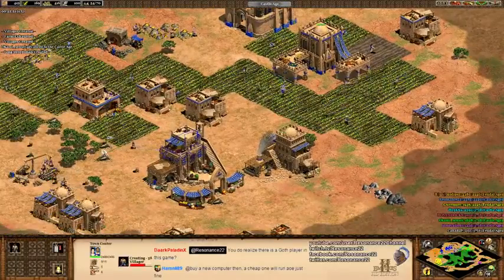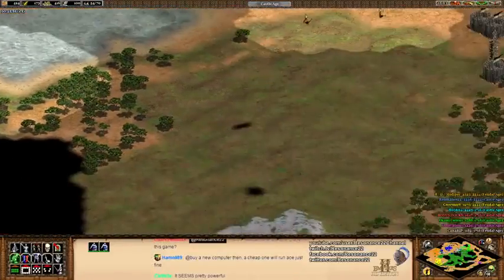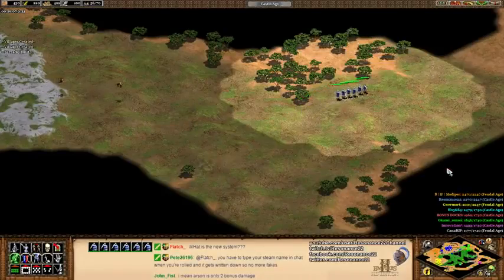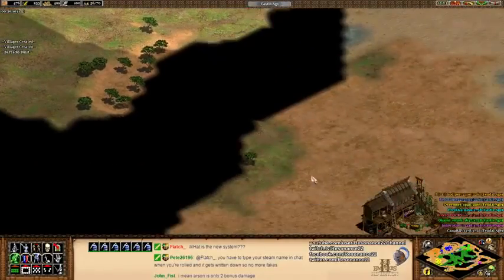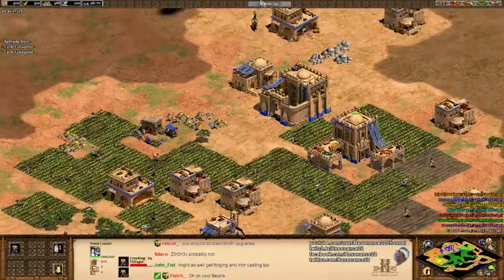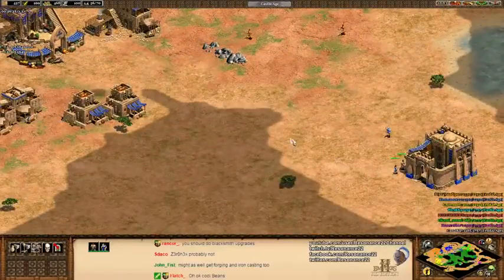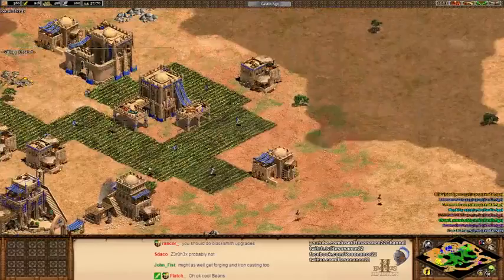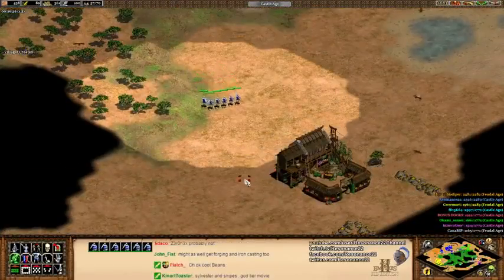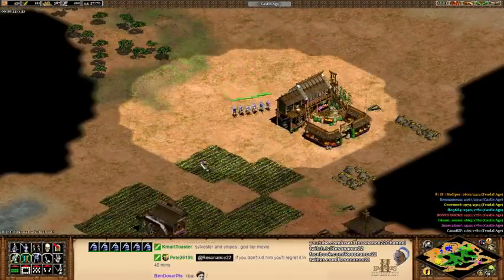This doesn't actually feel that bad — I feel like it should be a lot worse than this. I don't want to kill Okami Sensei — that's the thing. I'll kill him later. He'd feel like it's unfair if we ganged up on him, right? So I want to give him a chance. It's not like I stream just to try hard and kill people. I don't really see the point of that — I stream just to hang out with you guys.